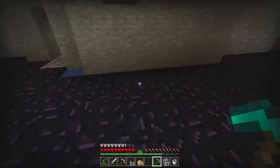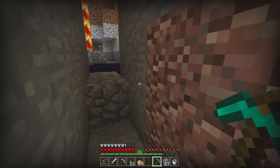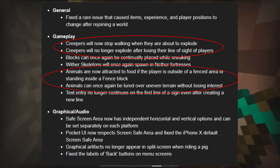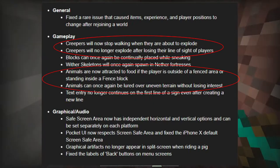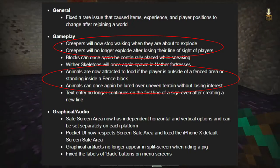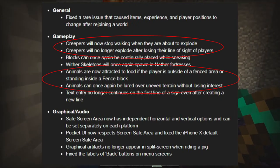None of those bugs affected my world, but good to see they got stuff fixed that people reported. General fix to a rare issue that caused items, experience, and player positions to be changed after rejoining a world. Gameplay-wise, creepers will now stop walking when about to explode, and creepers will no longer explode after losing sight of players — two really good fixes, because before you'd smack one, hide behind a tree, and they'd blow up anyway.